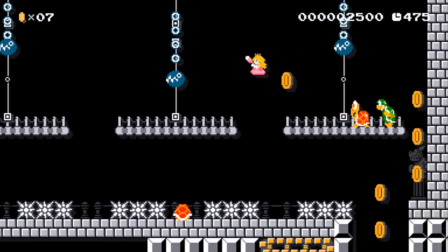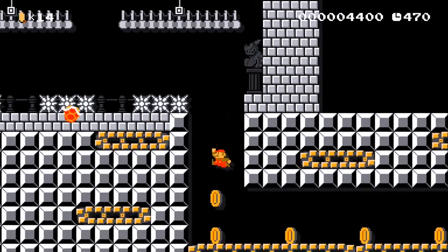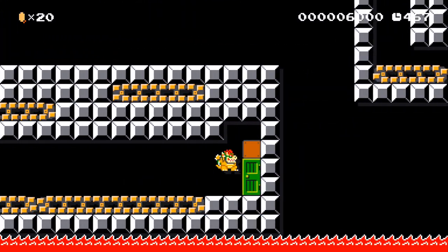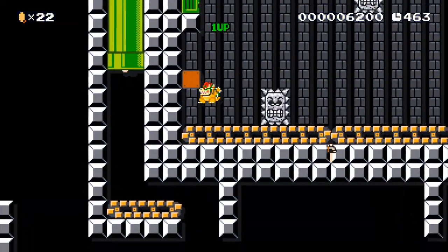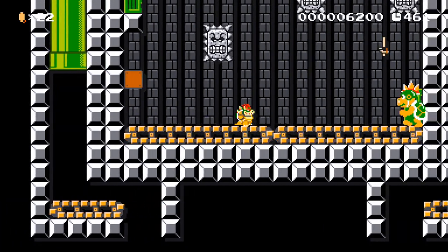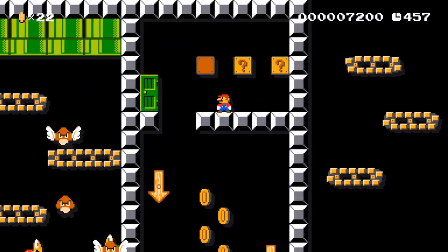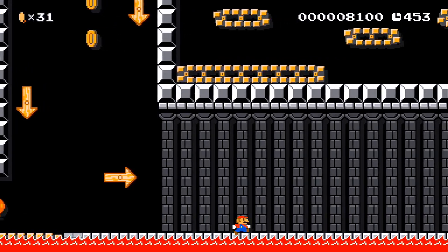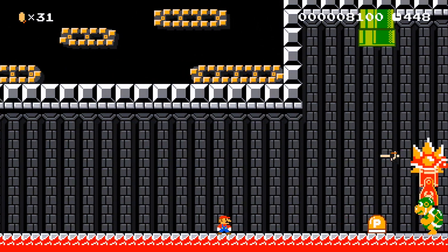Those Chain Chomps actually don't lower enough to where they would actually hit me. Hammer Bros are another one of those Mario enemies that I've always been really nervous about. For that one, I'm just going to force myself through the door because I'm going to get one of these anyway. I don't need the stuff over to the left there — we've learned that. That was very close.